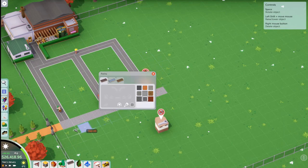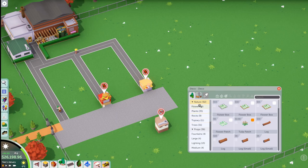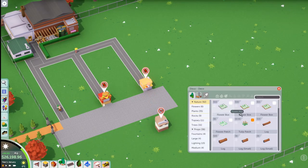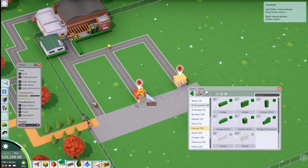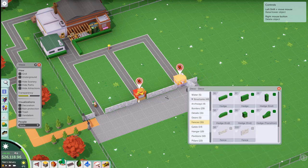Now that we deleted everything out, let's make a double-sided path — maybe three paths side by side. All of these will connect to that depot. I know visitors don't like seeing the maintenance building, so we can kind of cover that up with something. Let's use some structures — archways, fences, hedges — to block it from visitor view.